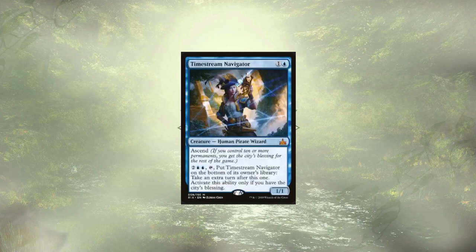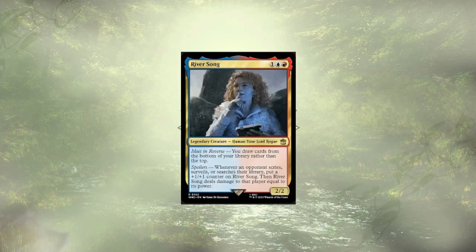After that we move into our new creatures, and this one is arguably a greedy add in the form of Timestream Navigator. They are here to combo off with one card, and that card is River Song. The two of them allow us to take infinite extra turns for 6 mana, since Timestream Navigator puts itself to the bottom of our library to grant us the extra turn, and River Song has us drawing from the bottom instead of the top.